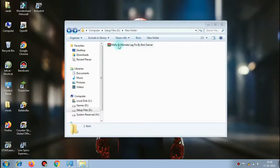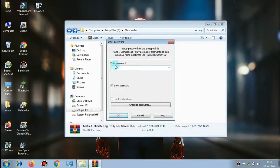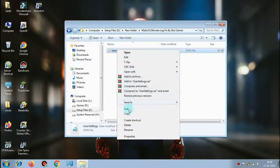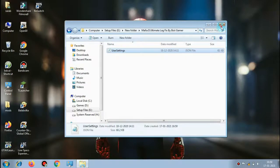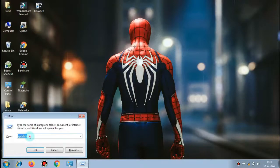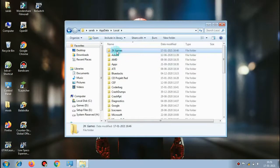I have provided the file in the description — download and extract it. The password is 'boy gamer'. After extraction, open the given file and then copy user settings. Now go to Windows, search Run, then search AppData. Now go to Local, then 2K Games, then Mafia 2, then Saves, and paste the file there.